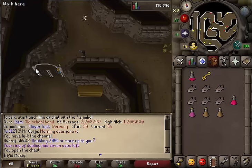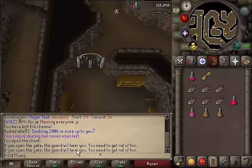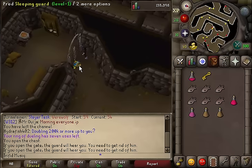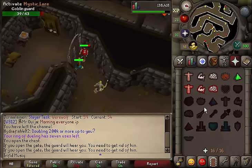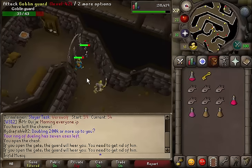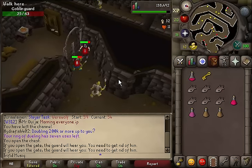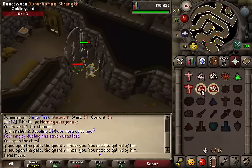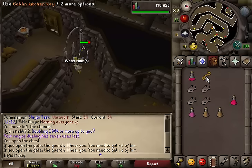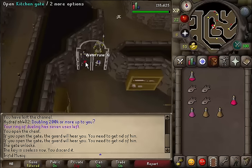When you have your kitchen key, try to open the kitchen gate, but you will get a message that if you open the gate the guard will hear you. So you will need to prod the sleeping guard - he will turn into a level 42 goblin guard. Attack it and kill it. When you have killed the level 42 goblin guard, use your kitchen key on the gate.